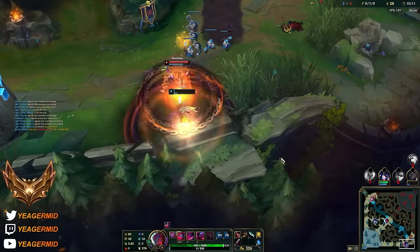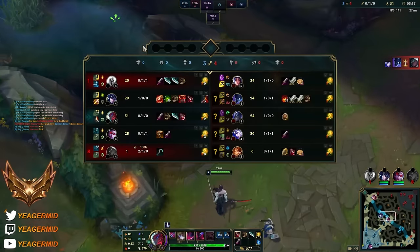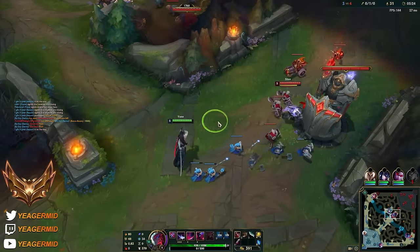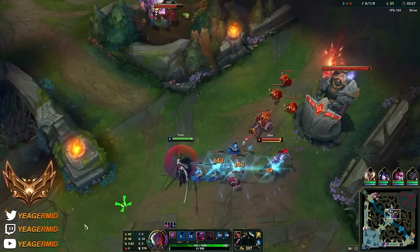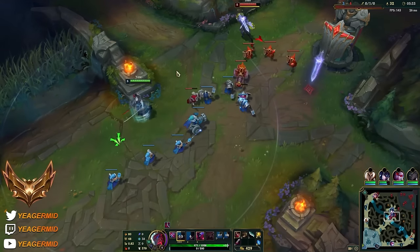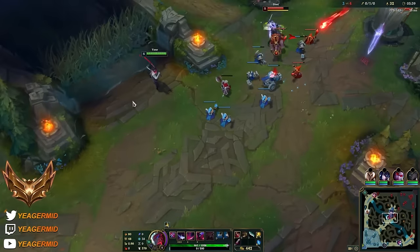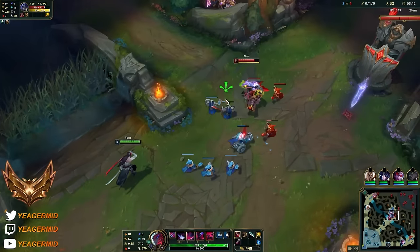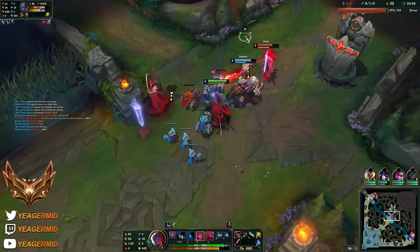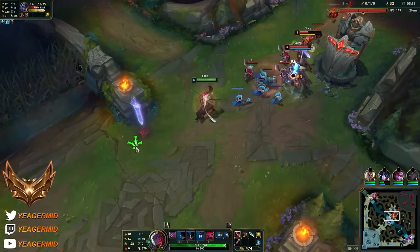Okay the Nocturne coming in - oh she is dead. That is a bit unfortunate, but then again it also makes sense why Orianna is top because Kayle also gets hard countered just like Yone does. Just Q poke behind the minions. If Nocturne comes then we can just head towards the side. The ultimate is ready to go though. Damn, a couple players mid - which is okay, we have the ultimate.